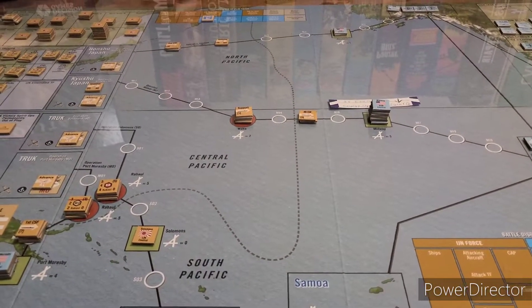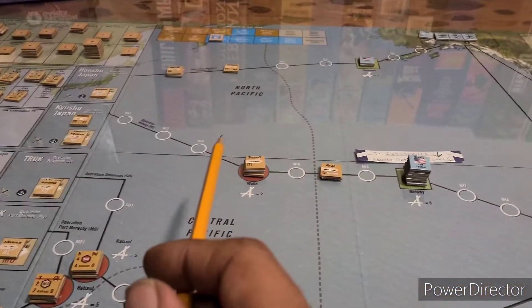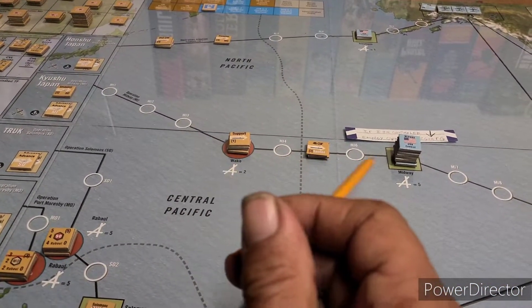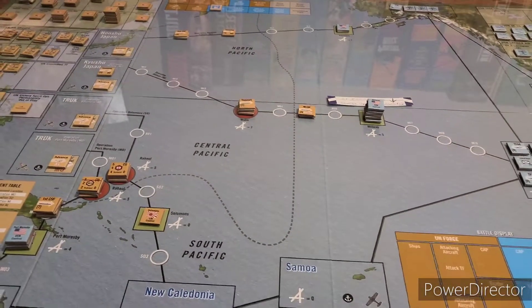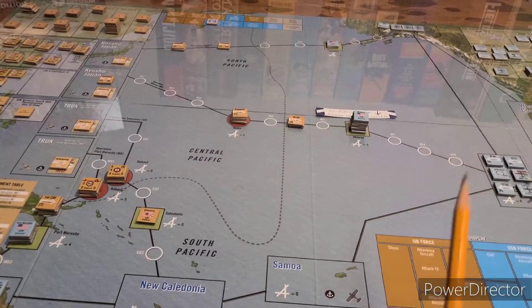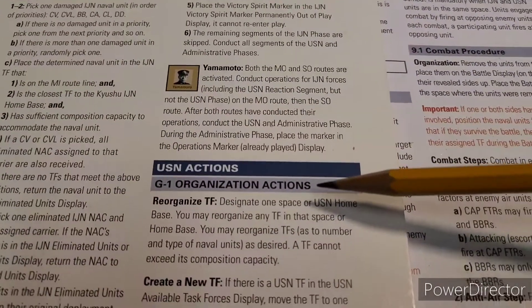Sitting down for a game of Midway Solitaire using all the optional rules. The Japanese made a push on the Midway route with an air attack on Midway, but it came to nothing. The US even launched a counter-attack. Now it is the US Navy's response phase, and we don't necessarily have to go on the Midway route - we'll have a bunch of US Navy actions to select.